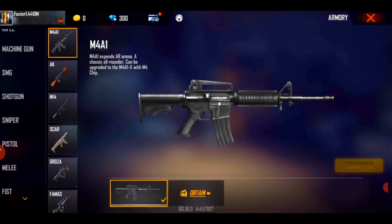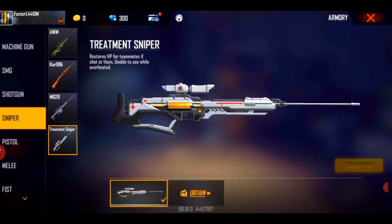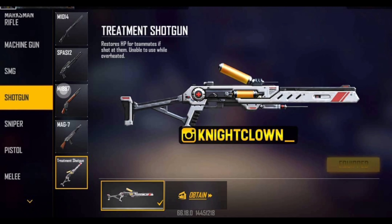In Free Fire Advance Server there is a Pusa gun, there is a treatment sniper that can be used, there is an AWM, there is a Car 98, there is a Wipe 3, and there is a life air treatment sniper available.